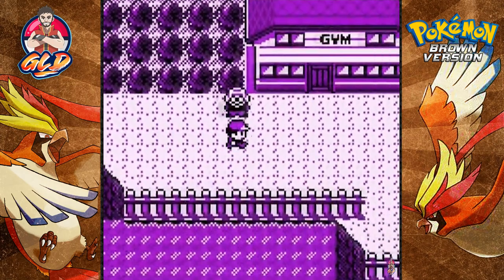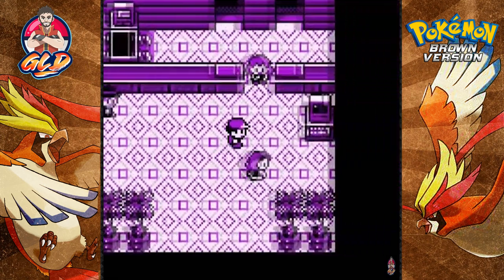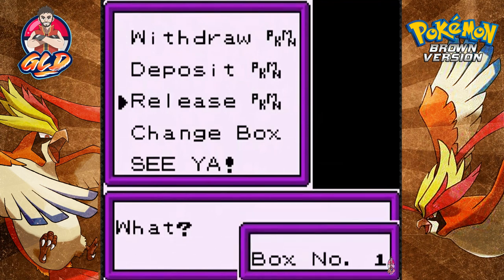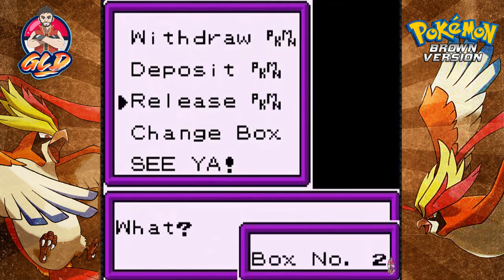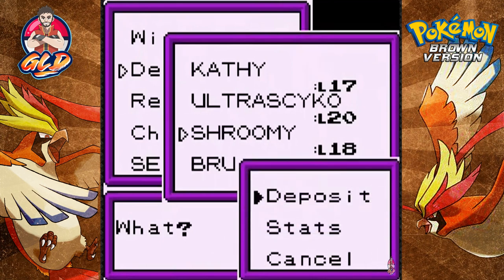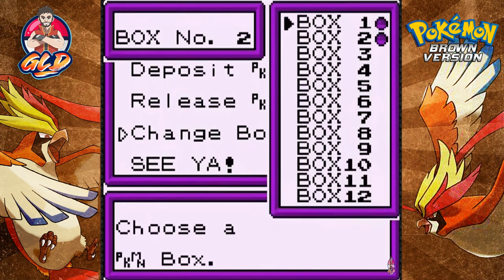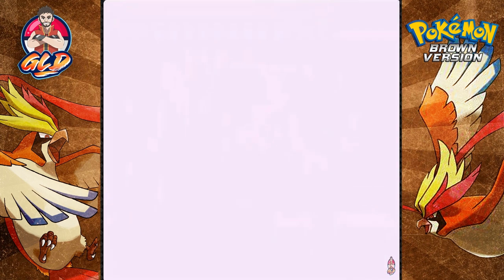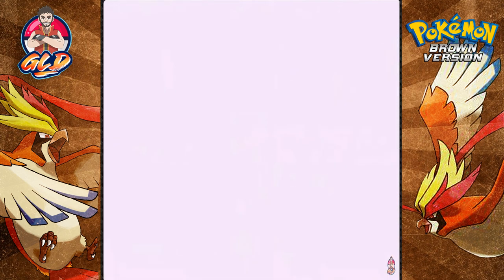The gym is right next to the Pokemon Center, which is a plus. Let's go to the PC and deposit — wow, it's full. Let's switch to box number two, deposit Shroomy for a bit, then change the box back. We actually caught ourselves a level 20 Onyx and a Grimer off screen. Let's withdraw — Tornado is the Spearow we've had.